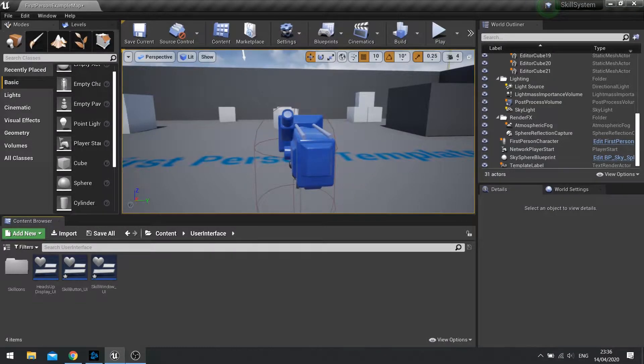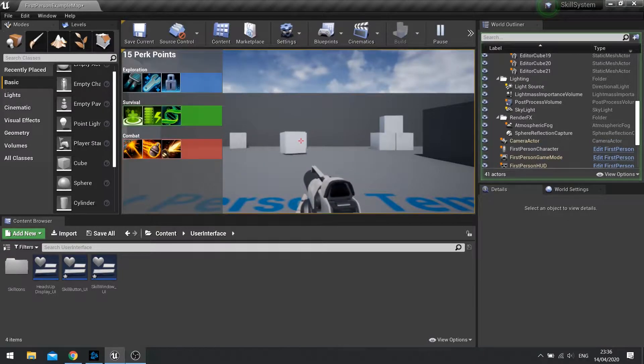Hi everyone and welcome back to our skill system series in UE4. In this episode we're carrying on with the UI element of our skill system. Currently we've got it showing all the skills in full colour, and you can click the button to spend your perk points. What we're going to do is set it up so they are black and white unless they've been purchased, and if they're available to purchase we'll change the tint to make them stand out better for the player.